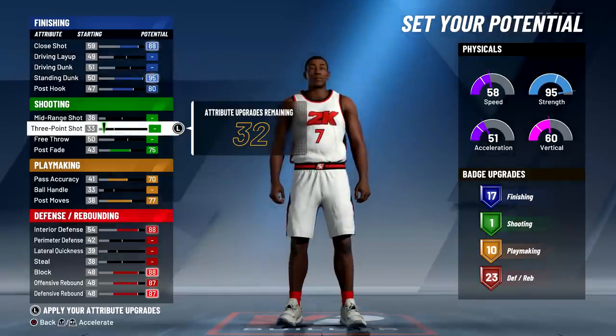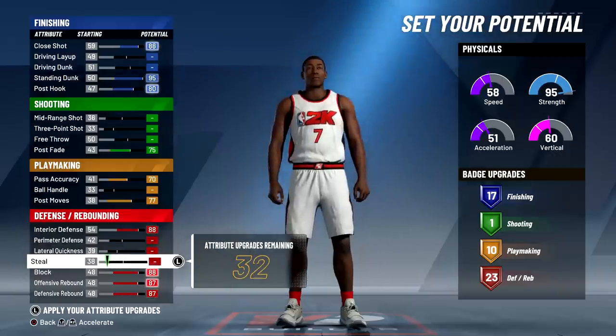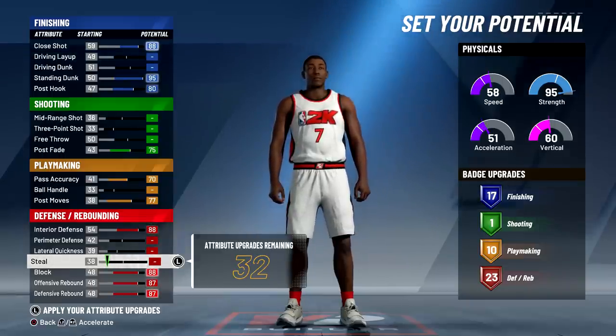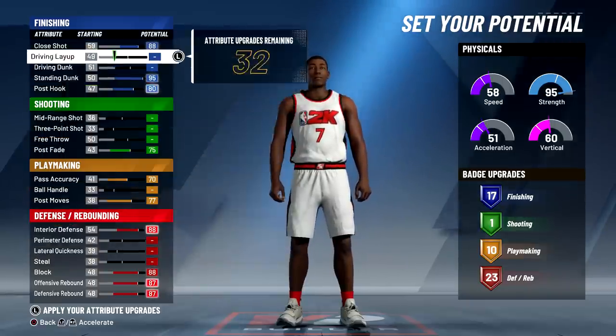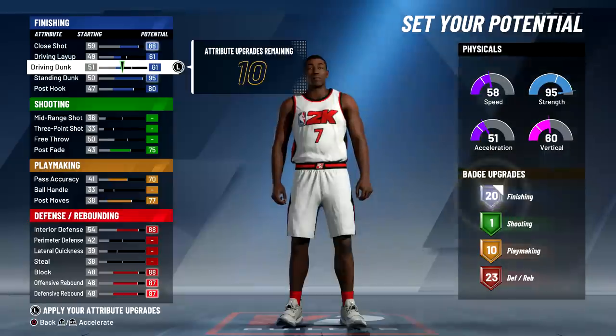I didn't touch the lower defense categories because those three are mainly for guards. Since this build is gonna be in the paint most of the time, you're not really gonna be in the passing lane, so you won't get many steals even if your steal is upgraded. The last attribute points are going on driving layup and driving dunk.